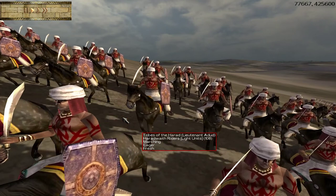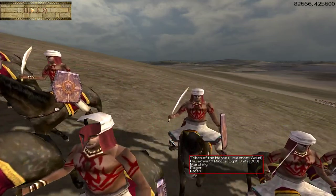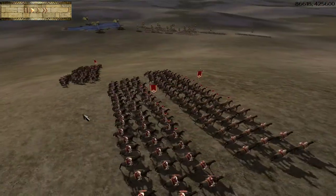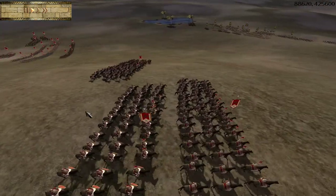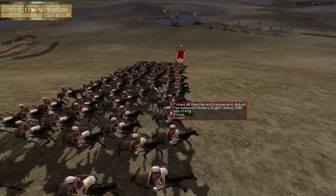So let's get the battle going. We'll take a look at the units. First up here, we're looking at some of your basic cavalry: Haradwaith Riders. These are very low-armored but fast, light troops that will be useful in the charge and in great numbers. They do come in quite large unit sizes.